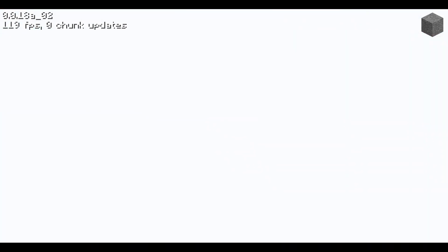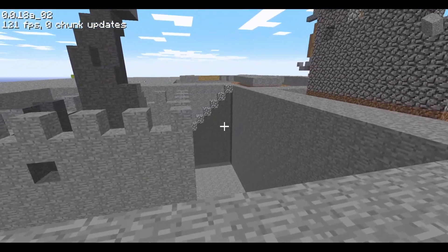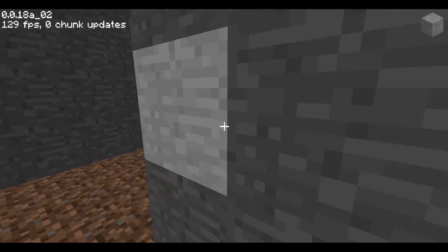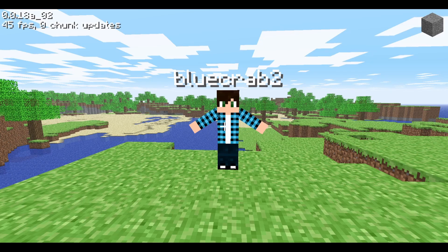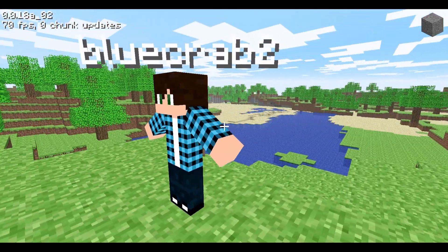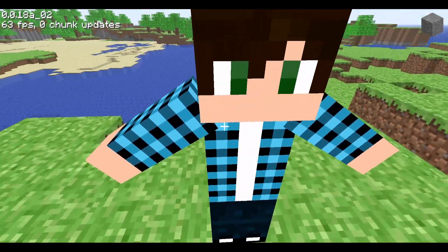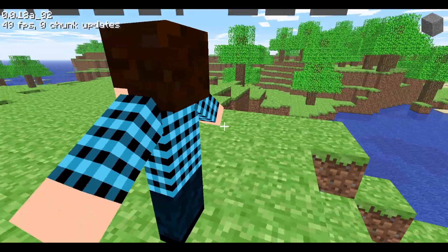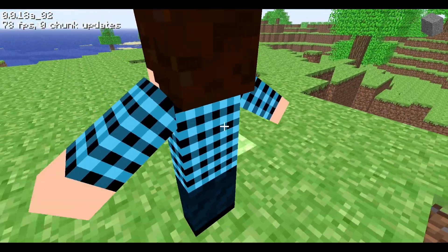However, the biggest addition was with skins. With one player we can't really see them right now because we're stuck in first person with no hand visible, but we can check them out in a new world. Here's my skin — this is the first time you all have been able to see it. You can see my arms are stuck off to the side and they also have Z-fighting where they come into contact with the torso. The skins are loaded thanks to the help of the Betacraft proxy servers.